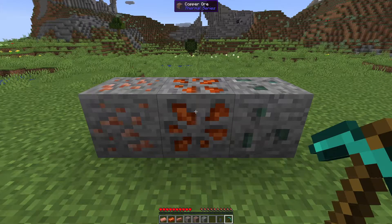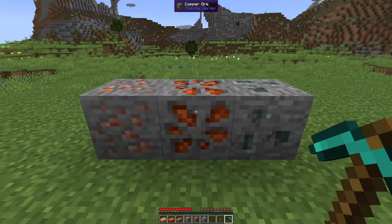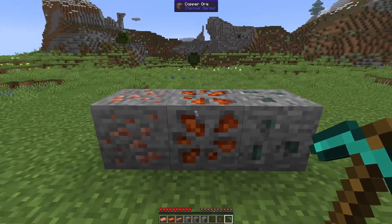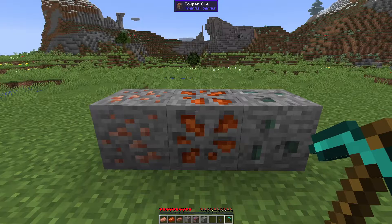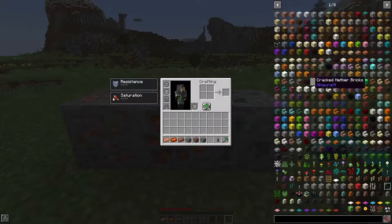Hello everyone, my name is MathGeniusZach, and today I'm going to be showcasing a set of KubeJS scripts I made called Unify Tags. Unify Tags' main purpose is to unify multiple different kinds of ores or ingots into individual stackable items. It also makes an attempt to unify vanilla crafting and smelting recipes, and hide items from JEI.